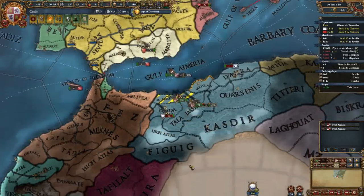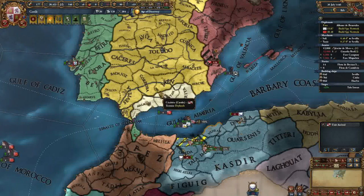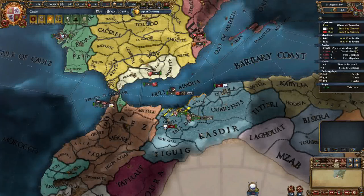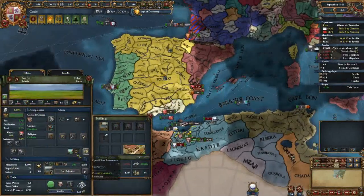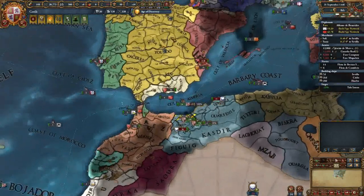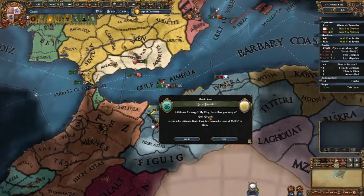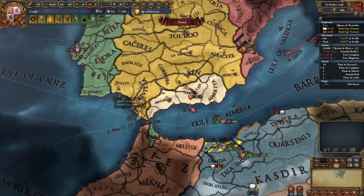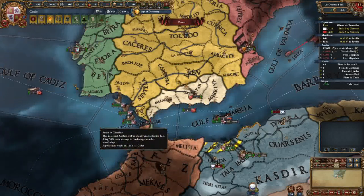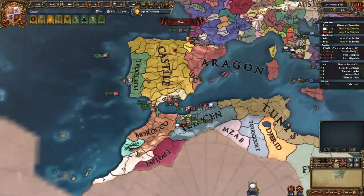Sometimes there is downtime. When you're at war your mothballed forts become unmothballed - there's 3,000 men guarding these now. We can turn that off again since Tlemcen isn't going to get across. Now we're losing six ducats a month but it's not the end of the world. Our boats are done - it's almost November. These six ships protecting against pirates are keeping us alive.